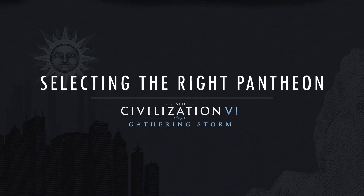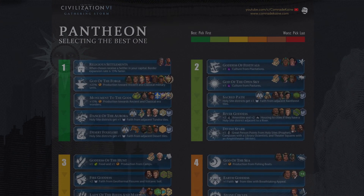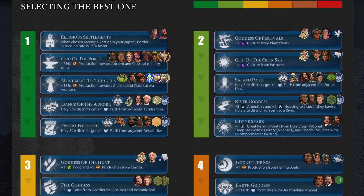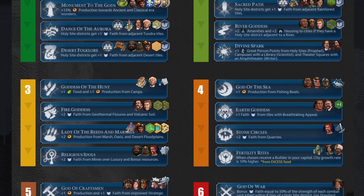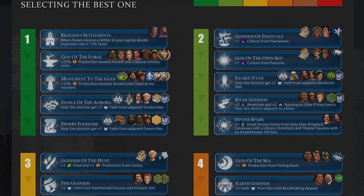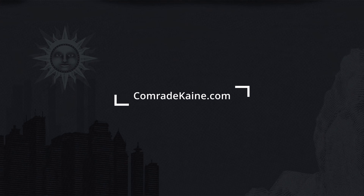How to pick the right pantheon in Civilization VI: Gathering Storm. I put together a pantheon guide that shows my thinking process that I hope will be valuable to you. I combined each pantheon belief into a priority tier — it does not mean that the pantheon is good or bad, but rather an order I would pick it in given normal starting conditions. The selection flows group to group in ascending number order. You can download the graphic along with other resources on my website comradekane.com.